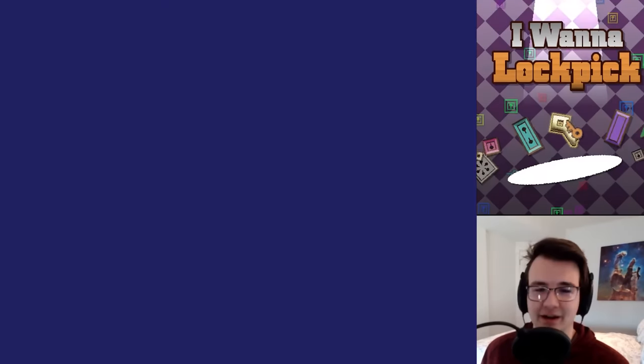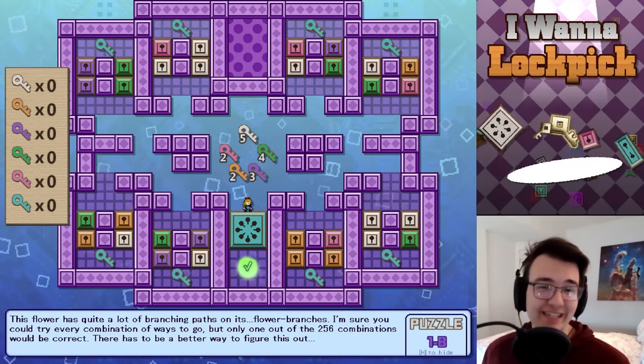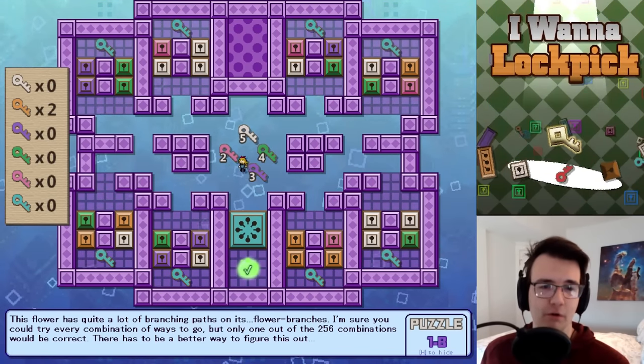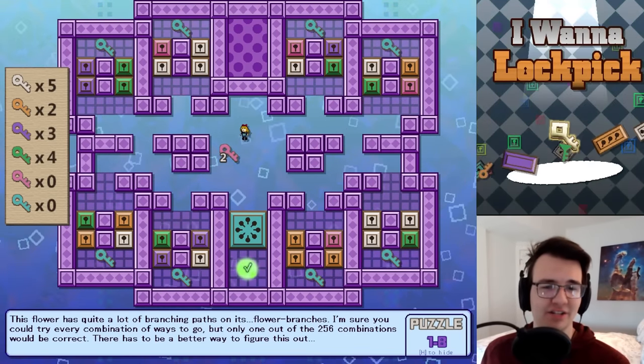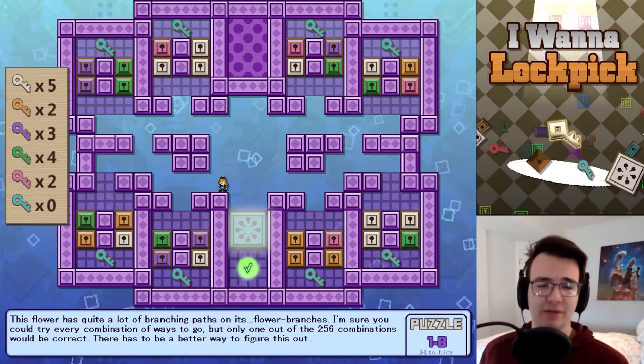I don't know a damn thing about lock picking, but I'll continue with the hard levels. What the hell is this? There are 256 combinations to solve this puzzle but only one that works. I get a ton of starting keys — I need eight blue keys, and there are eight blue keys in the level.